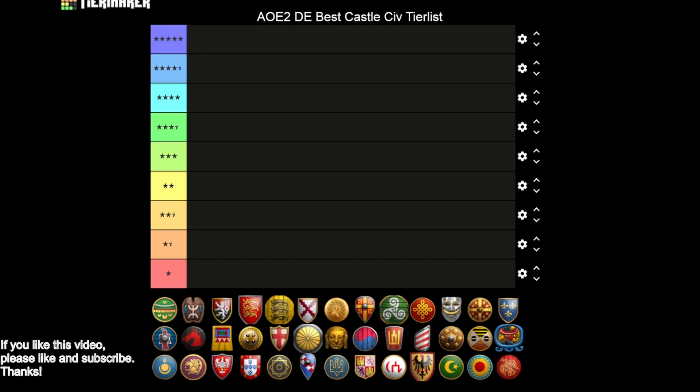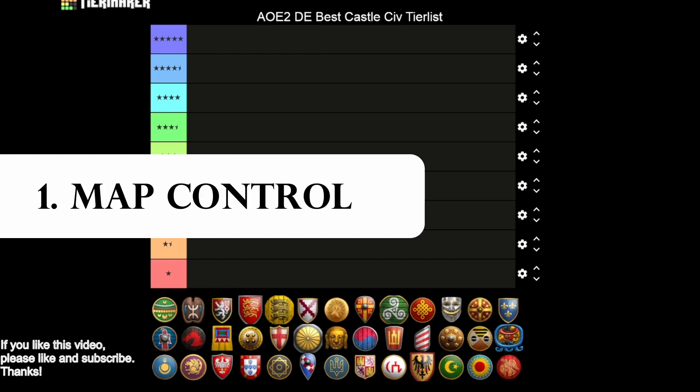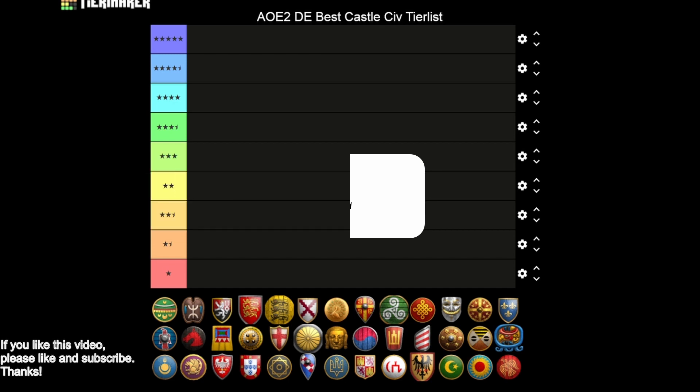The first one, and perhaps the most important one, is map control. Castles are able to lock down and control key points of the map so that when games get into later stages, as your economy expands, you can actually defend your civilization, capture resources, and take key wood lines. That's very important for sustaining your late game army — a critical component of your macro strategy.